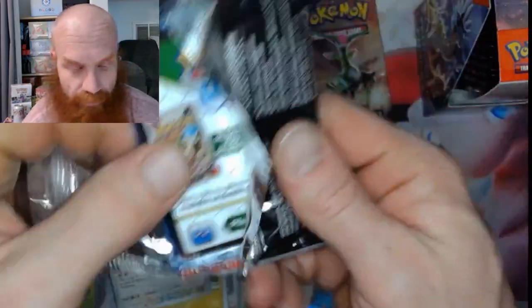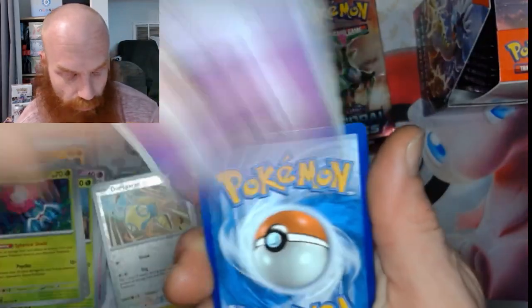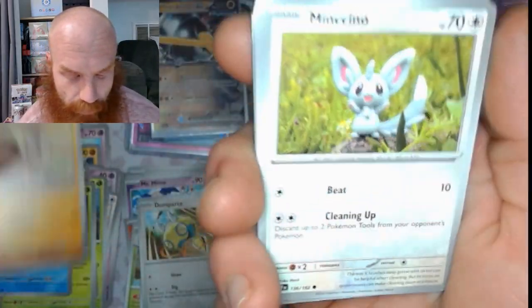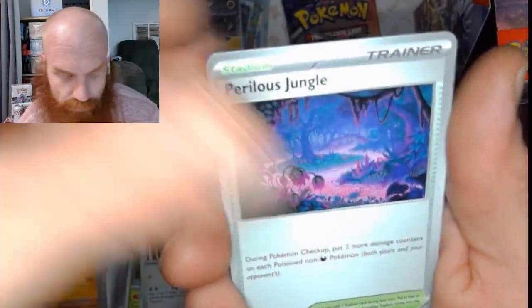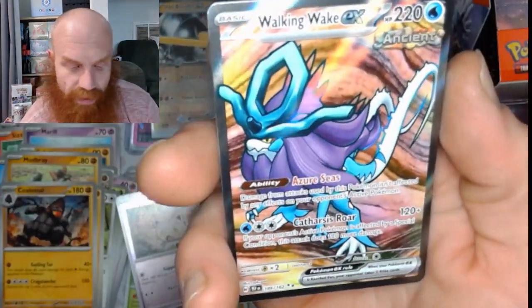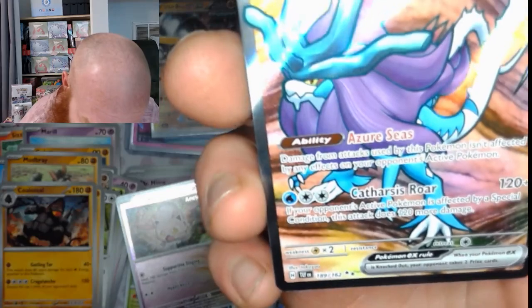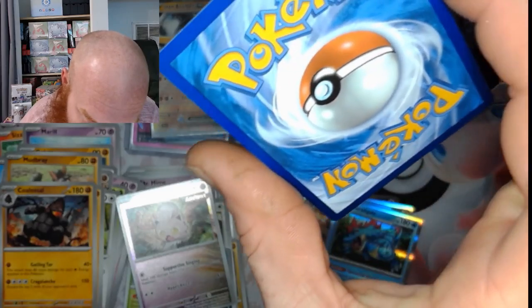Pack number 11, fam — let's pull some heat here. Got this one and one more. Psychic energy right there. Got that Snom, got that Mudbraey, got the Munchlax, Explorer's Guidance, Dhelmise, Perilous Jungle, Gastly reverse, a Screamtail reverse, and Walking Wake EX! Ultra Rare — nice! Pretty good pull there.